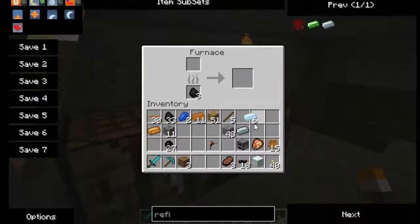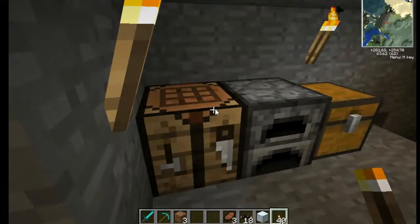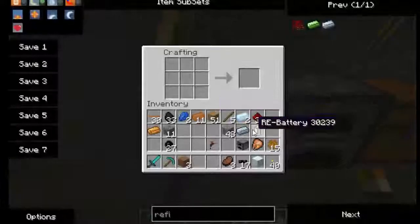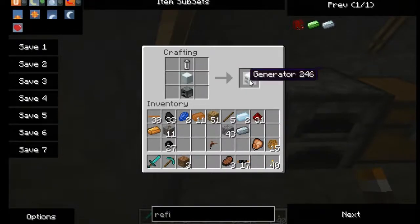Tin is done. Let's check our inventory. We're going to need some redstone - if I remember right it's redstone, tin, and one cable. Rechargeable battery on top, furnace on the bottom, machine block in the middle, and we get a generator.